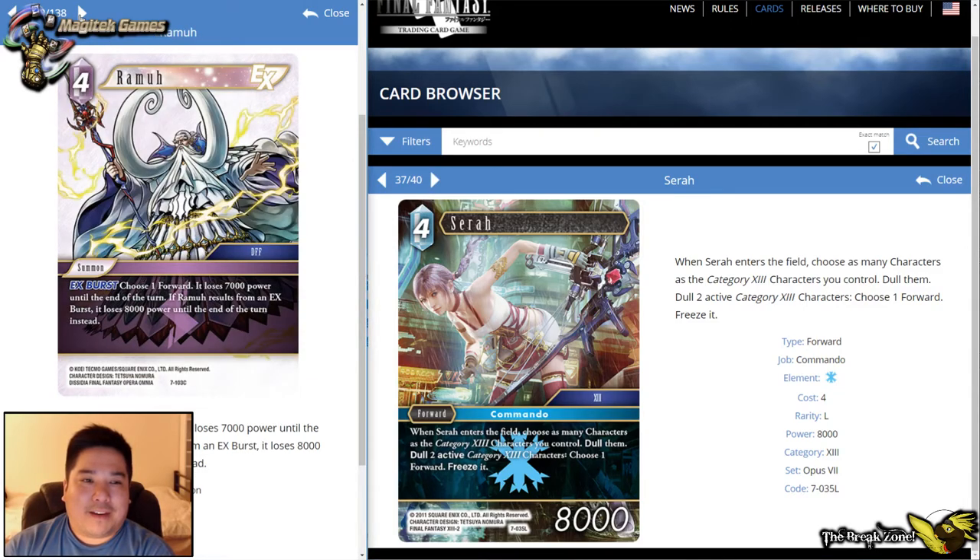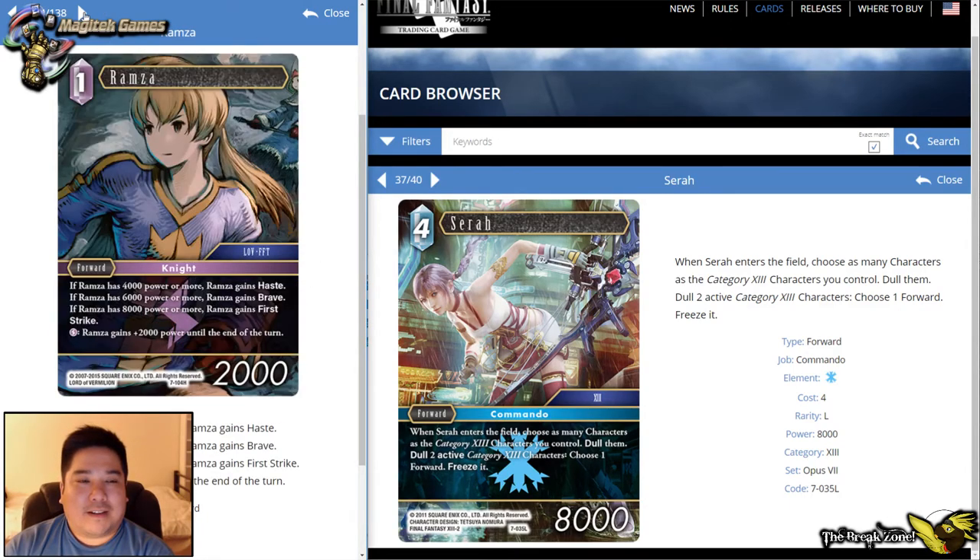The Ramu forward — we talked about it a little earlier. I'm not sure how I feel about it, but it's kind of cool. If you have a copy of it and three copies of Seymour, you can pick when to put it on top of your deck and try to trigger the ex-burst. Overall it's something to consider in combination with the Seymour strategy.